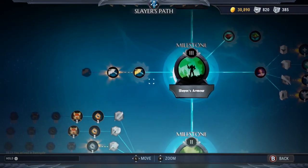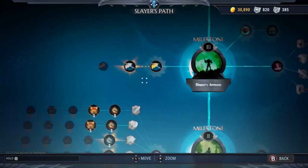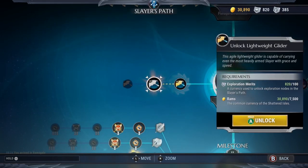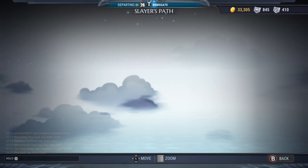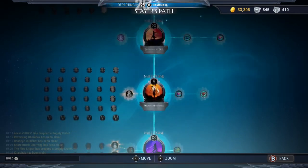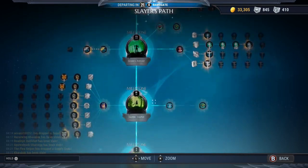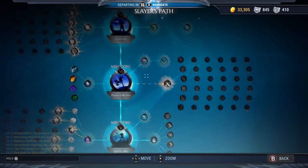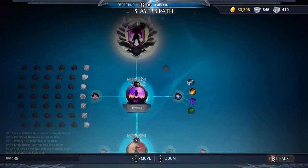There's a lot of progression to be found in the slayer's progression path. There are a lot of things in there that are very important to your Dauntless experience. You can unlock different hunting grounds by spending rams and going up the tree — that's actually how you unlock hunting grounds with higher-level behemoths. You can also unlock escalations and trials through that tree, which are more challenging.